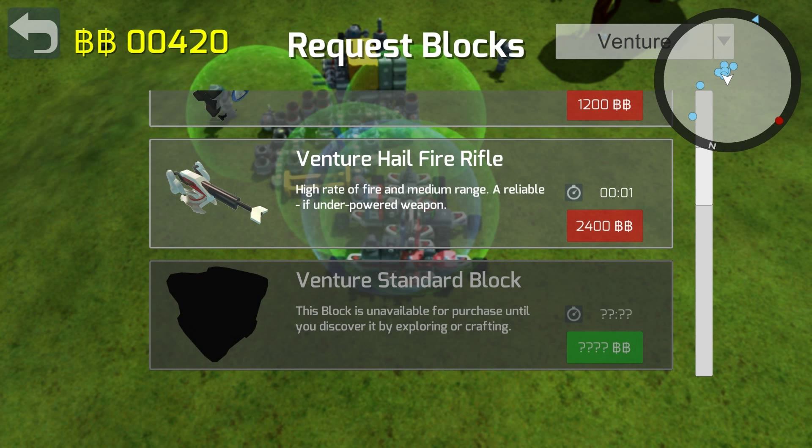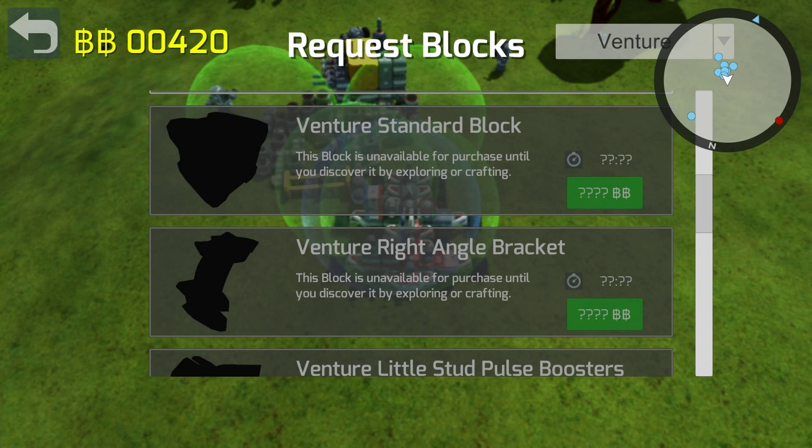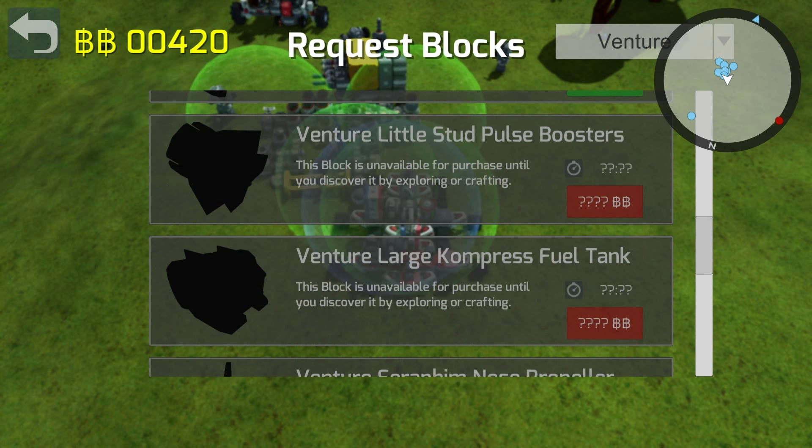We do want to get some more of these Rapid Fire Venture weapons. These are really, really cool - this is a high rate of fire and medium range. A reliable, if underpowered weapon, so it doesn't do as much damage as some of the other weapons. But it does seem to do more in the sense that it can spin around 360 degrees, which is awesome. So your bot is a little bit less vulnerable to attacks from the side. And if you have a bot like mine which is more reliant on speed, I think these are probably going to be better for you.